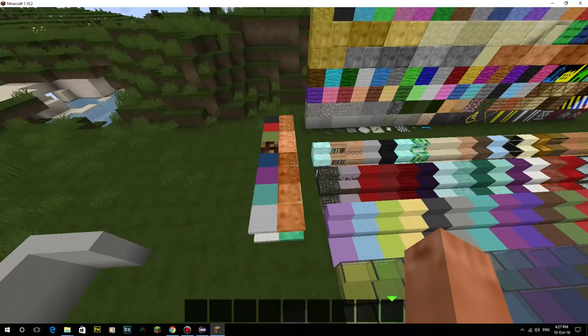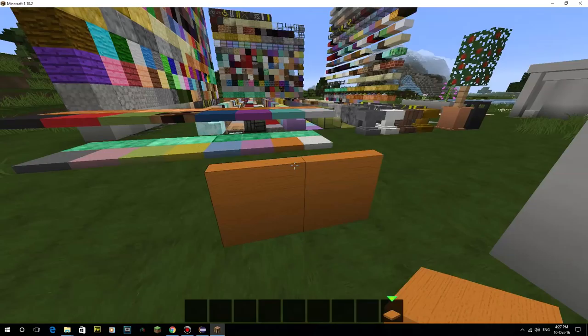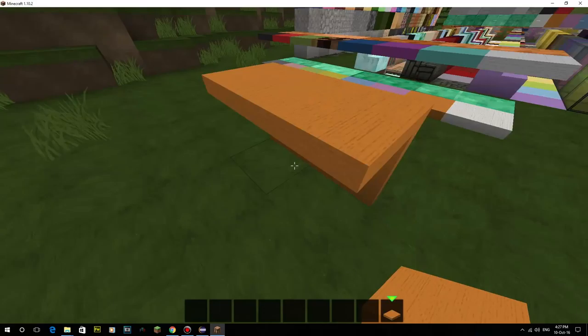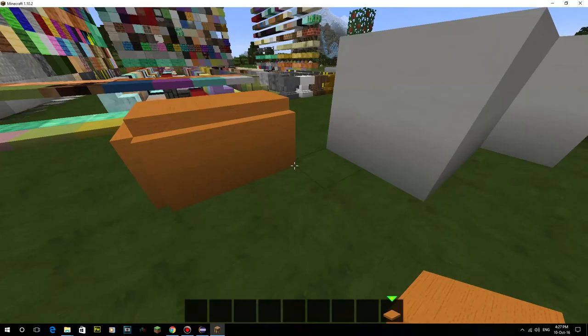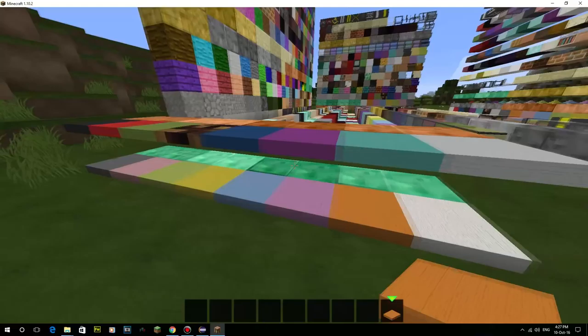I might make a couple of variants with different lighting levels rather than having it all set to the same as regular glowstone. There are also a couple extra trapdoors. Since we're in 1.10, we actually get to use trapdoors in a really cool way — you can float them, which is brilliant. Thank god Mojang gave us that opportunity. I've only added a couple of colored ones so far but I'm going to add more.